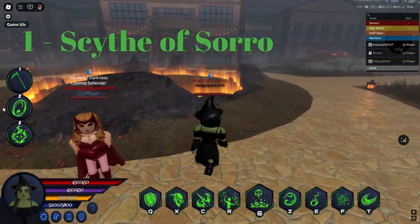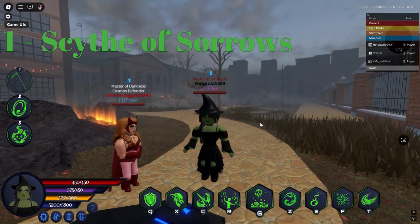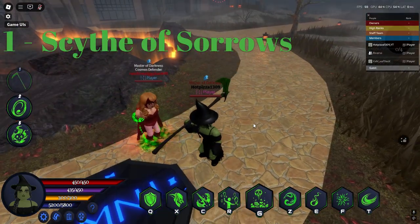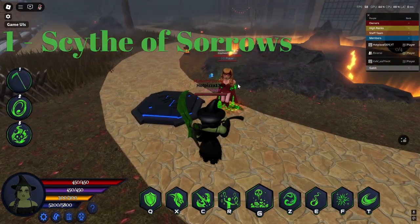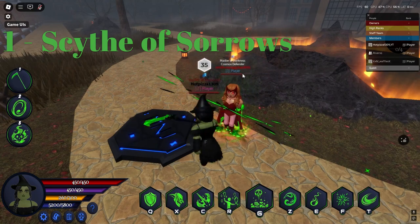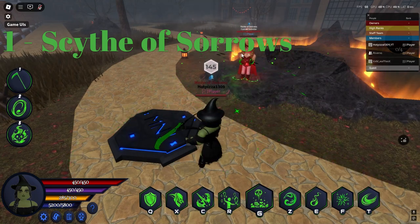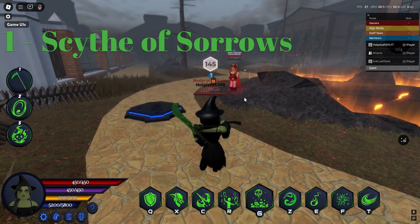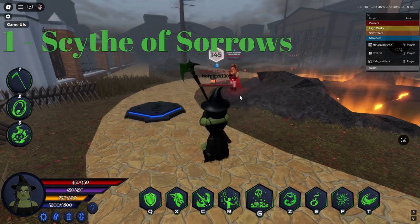The first key bind is her Scythe. When summoning the scythe, everybody around her will be chained up and vulnerable while taking damage. Her scythe has two different modes: regular clicking mode and a hold-down mode. When held down long enough, it will do a long and big burst of energy, doing a lot of damage to nearby targets. Regular clicking will do a slice.